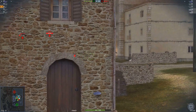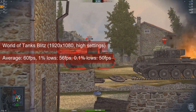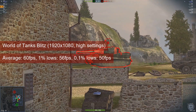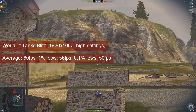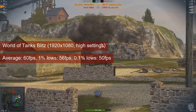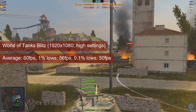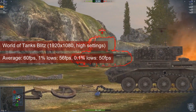World of Tanks Blitz is another game that uses an FPS cap, so it behaves about the same on the R7-265 as on the R7-260X — same 60FPS average and similar high-50s 1% lows. You really don't need cards like these to run the game at 1080 resolution and low settings; weaker cards will do just as well.